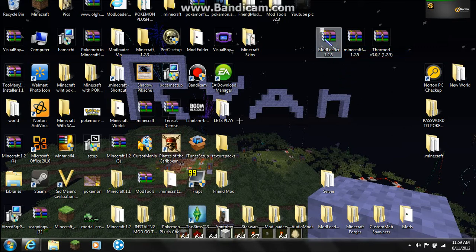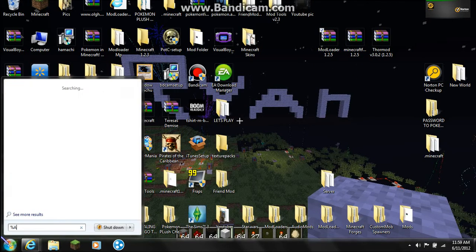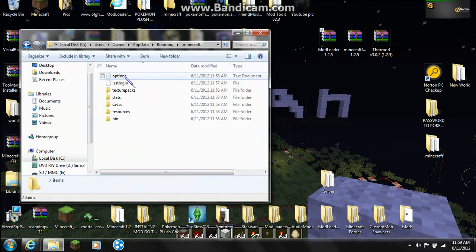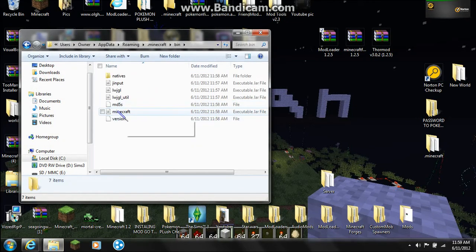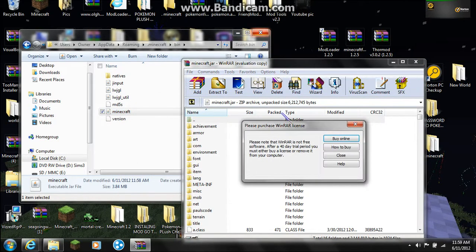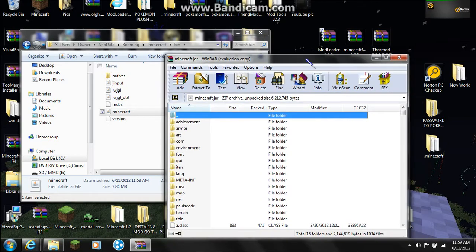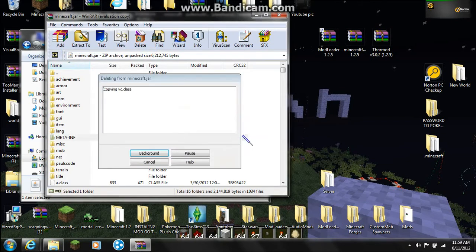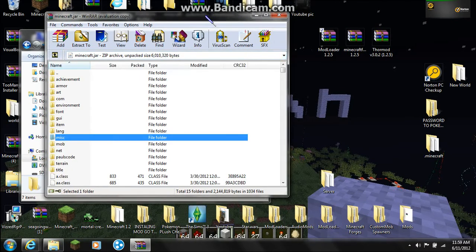It's a pretty simple mod. All you need is ModLoader and Minecraft Forge, which I will put in the description. Go to %appdata%, open up .minecraft, go to bin. Open up the Minecraft executable jar file with WinRAR or 7zip — those are the two main ones, most people use WinRAR. You have to delete META-INF because your mod won't work — any mod will not work if you have META-INF in there.